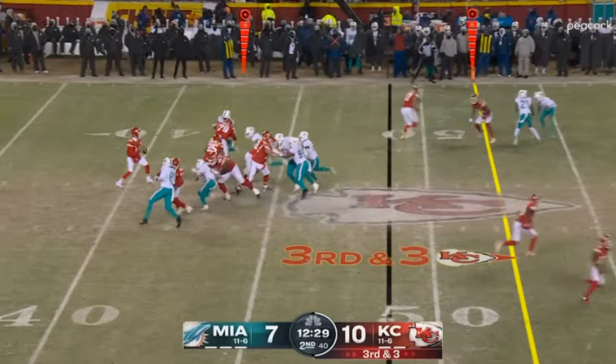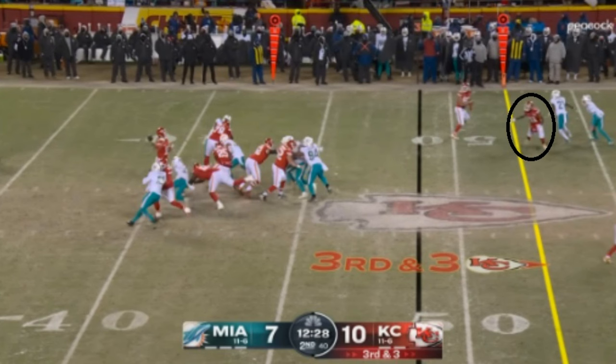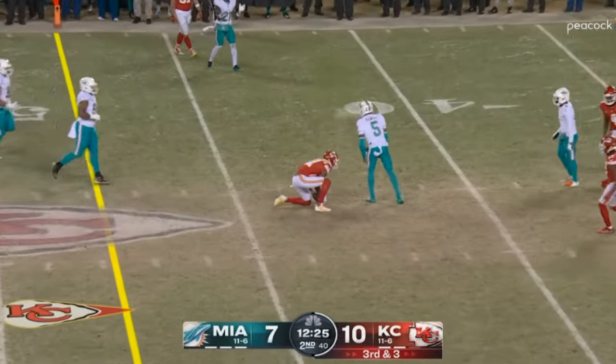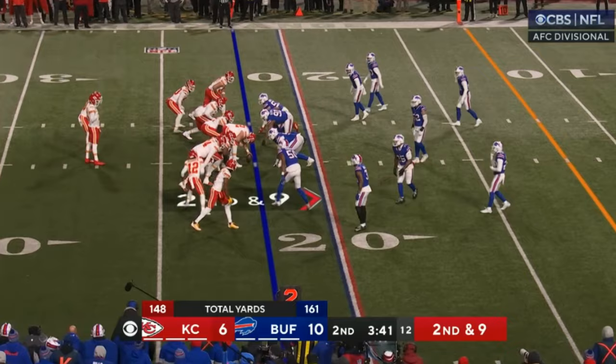Starting off with this play — a couple of these are going to be less about specific plays and more about things they did in a specific game. The Dolphins had no pass rushers as both their edge rushers went down with season-ending injuries, so they were just heavy blitzing the Kansas City Chiefs constantly. A lot of teams would try to play aggressive and go down the field for big plays. The Chiefs, however, were a lot more patient. They had two players run routes designed to get open past the first down marker — essentially a rub route — and it works. Mahomes gets rid of the football quickly enough, they pick up a first down. Really smart play by the Chiefs.